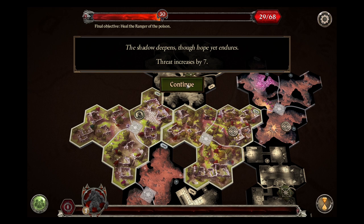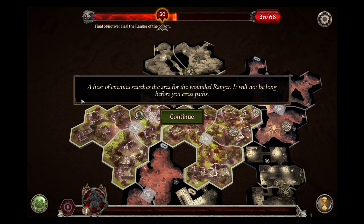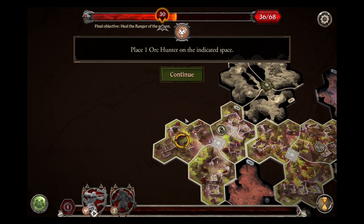Which is going to bring out something bad for us. Host of enemies - search the area for the wounded ranger; it will not be long before you cross paths. Place an Orc Hunter.